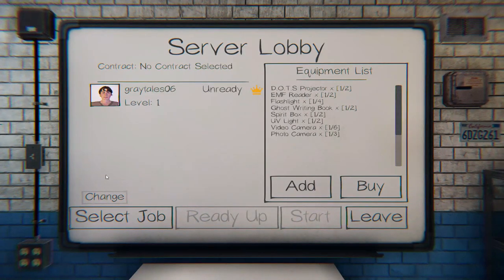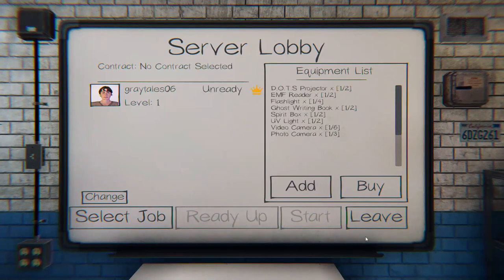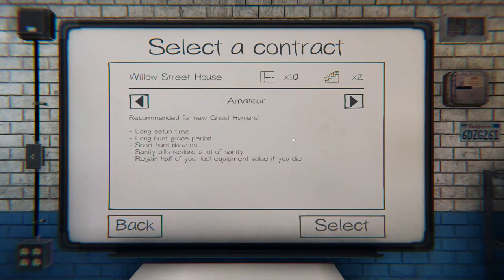What's my skin? I don't like this skin. I guess I can go with that. As you can see, guys, I have no money whatsoever, so we have to go with the basic materials. We gotta select a job. I want to go in and go for — no, the Willow Street House. Recommended for new ghost hunters. Long setup time, long hunt grace period, short hunt duration. Sanity pills restore a lot of sanity — regain half of your lost sanity value.